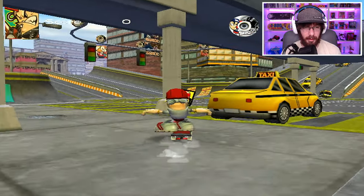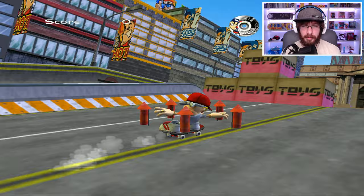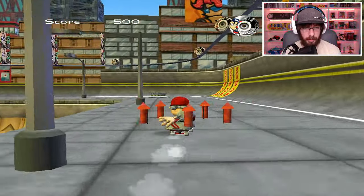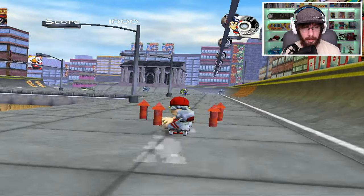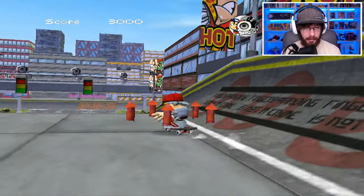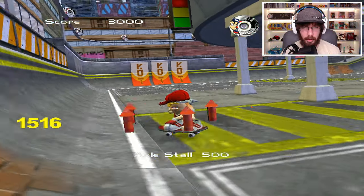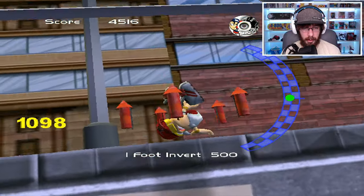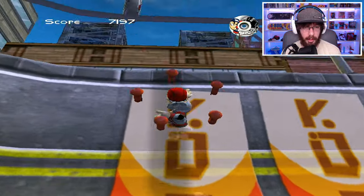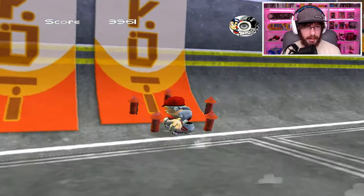Let's just skate around and see what we have. This is a little difficult to move. Let's see what flip tricks we have — we got a kickflip, an impossible, a heelflip, and a pop shove-it. It's sort of weird because the heelflip is mapped up and the impossible is over to the left. We also got some lip tricks — an axle stall, a foot invert, and a fandangle.